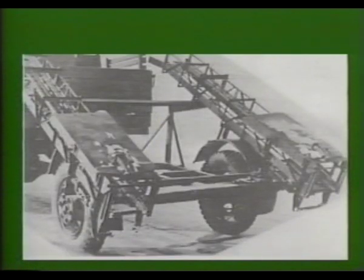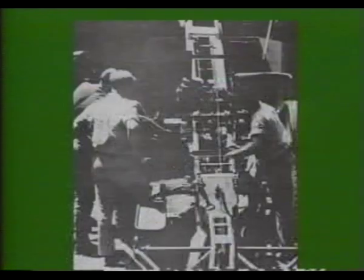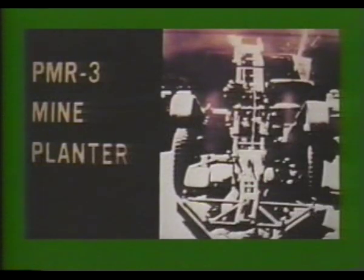The PMR-2 is a mechanical mine-laying trailer which consists of two chutes. It can be pulled by a variety of vehicles, but can only surface-lay pressure-fused mines. The PMR-3 is the standard mine-laying trailer, which has a single chute. It can surface-lay pressure-fused TM-46, TM-57, and TM-62 series anti-tank mines, or it can bury mines.